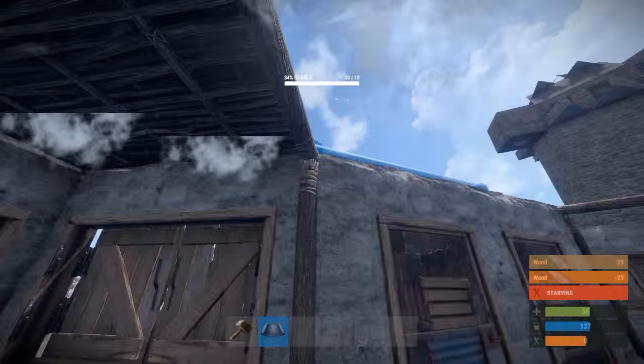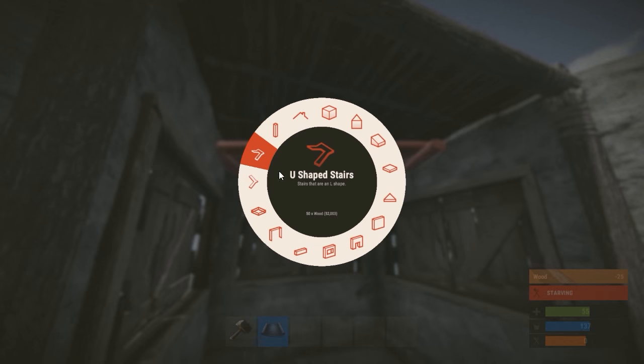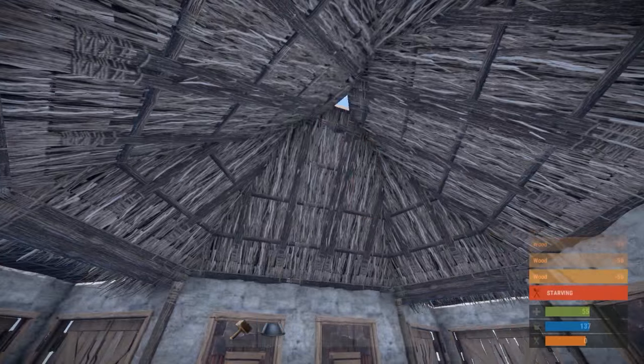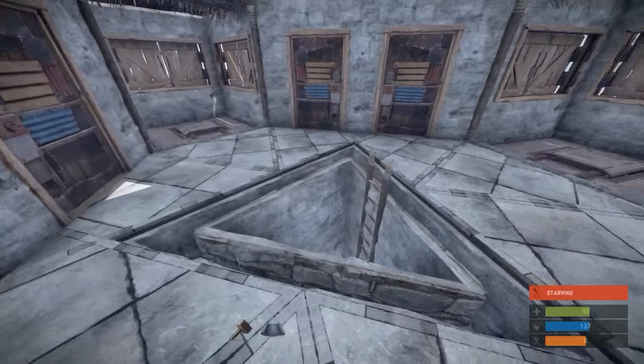Now you can place a floor above it, which will allow you to place roof pieces all the way along the inside of your tower. And there you have it — just upgrade it to whatever material you like and the tower is pretty much done.